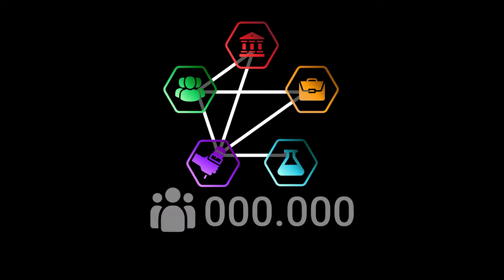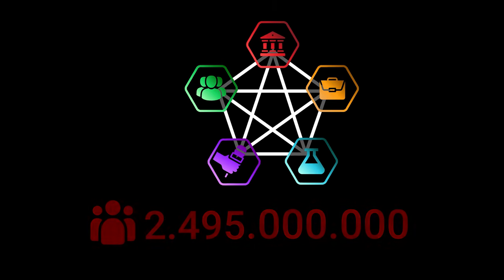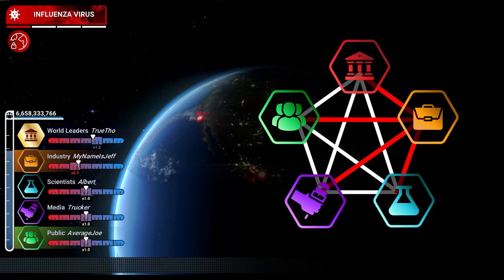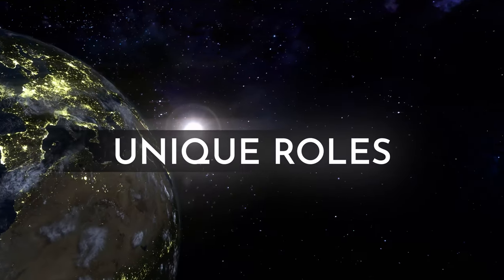Humanity consists of five distinct roles with the shared objective of preventing the population from reaching zero. But cooperation is not always guaranteed, as you'll also be competing amongst each other for power. Each role offers a unique playstyle.